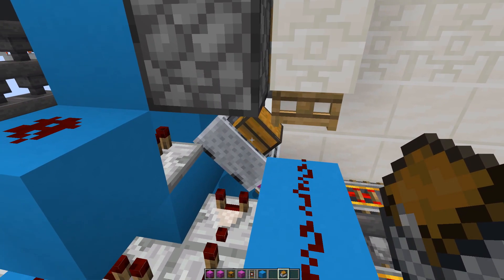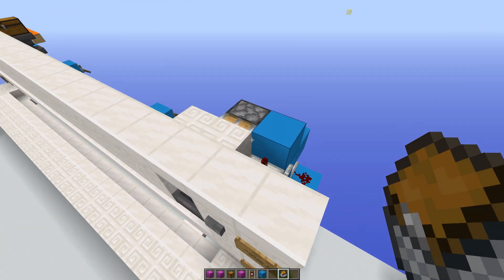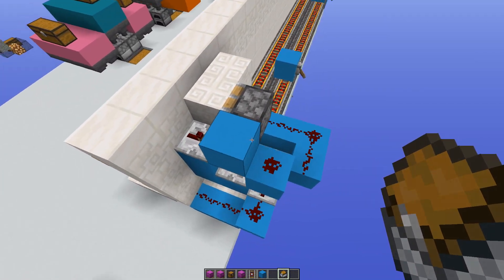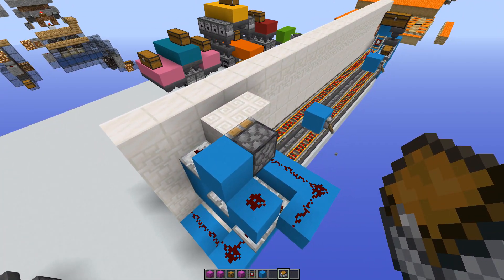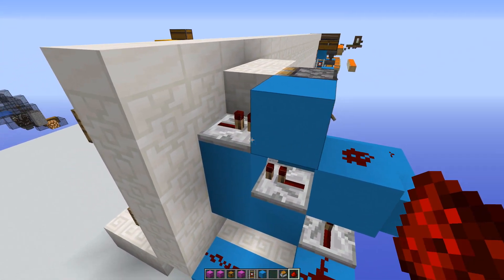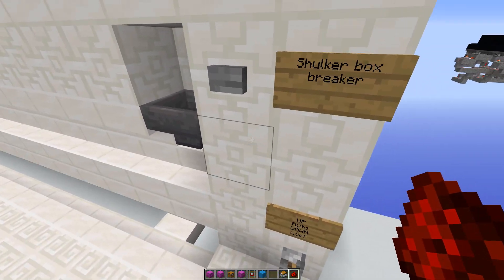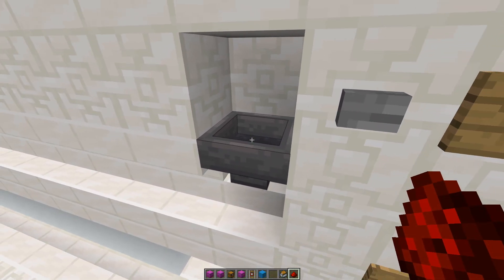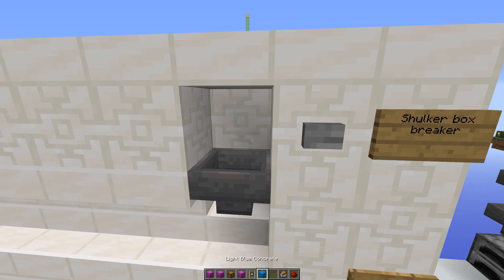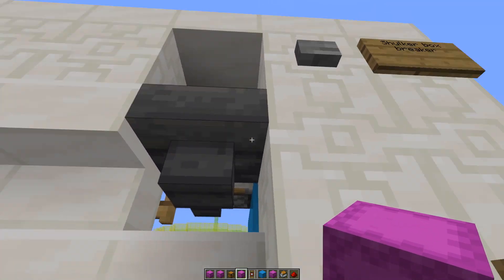The last thing of redstone interest is this button, which will break the shulker boxes. Basically a repeater going into this block fires this piston. There is also a piece of redstone here which will light up when this block is charged, and that goes back and locks this hopper. So when the shulker box is broken, it falls down here rather than being sucked up by the hopper.